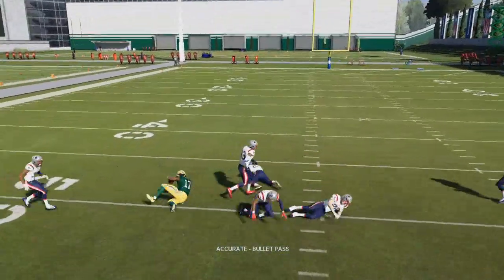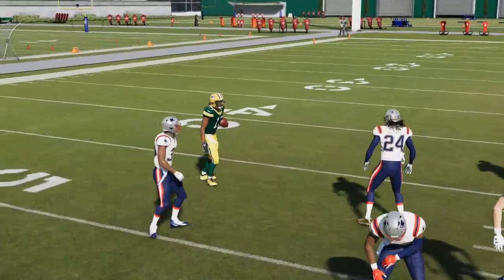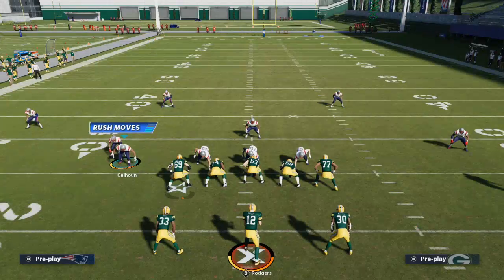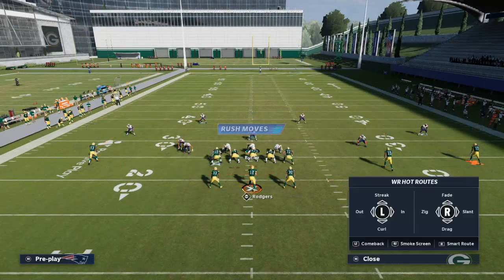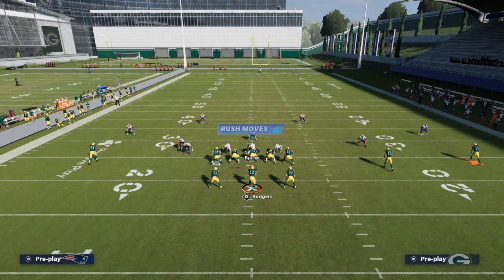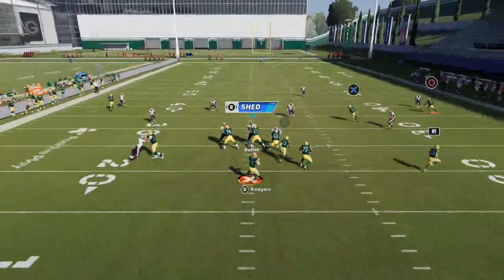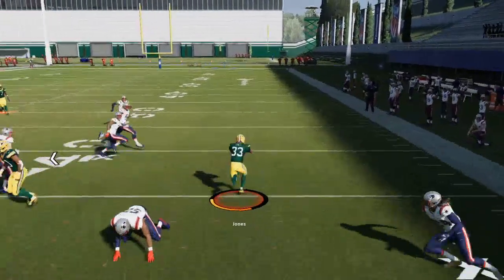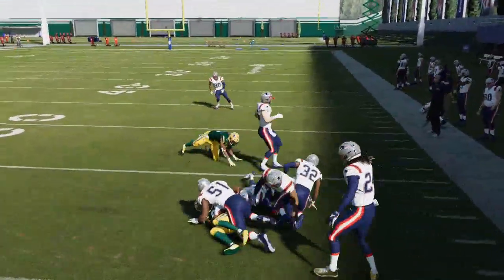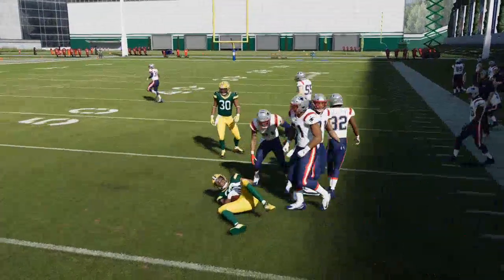Zone coverage is starting to become the meta, especially in MUT. All you're going to do with this play is streak Scantling and then wheel Williams. What this creates is a nice read on the right-hand side of the screen. If they don't hard flat, you're going to have basically a running back screen that creates itself, as you can see right there.